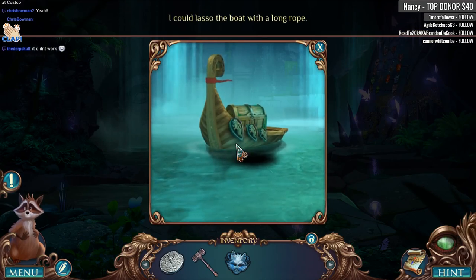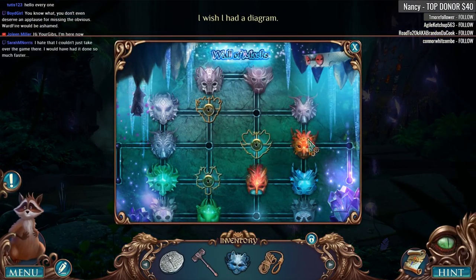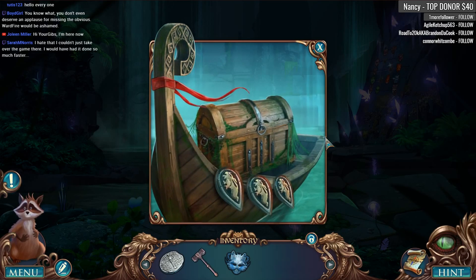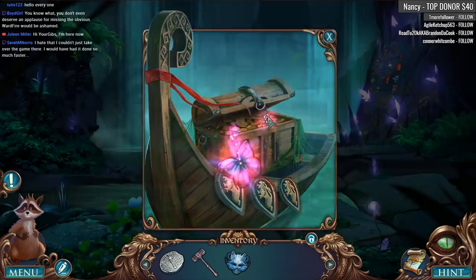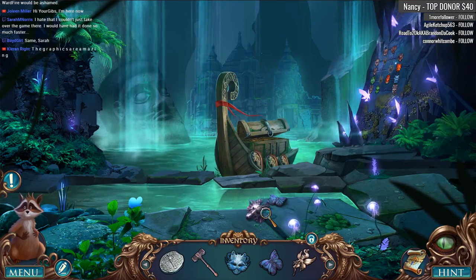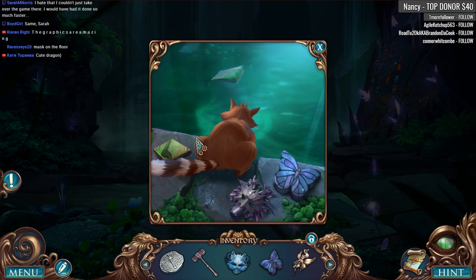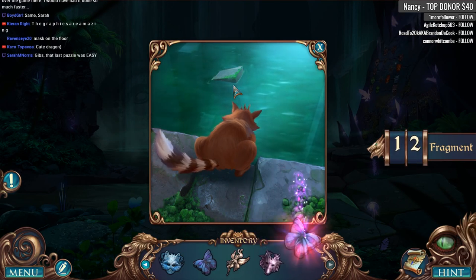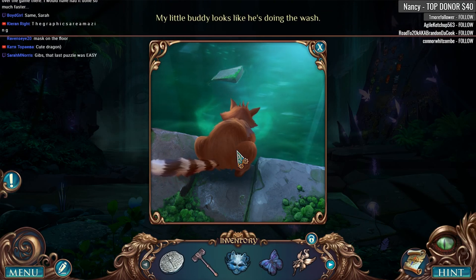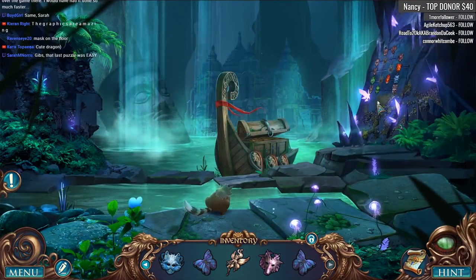I could lasso that boat with a long rope. I wish I had a diagram. One thing I will say about elephant games is they are gorgeous — absolutely. But their puzzles could be a bit on the tricky side. Jolene, hi, welcome — happy to see you. Got myself a butterfly and whatever that is — it's a fairy shape. I didn't even have to pick him; he did it all by himself. Rocket, what you doing, buddy? He's like washing his hands or something — my little buddy looks like he's doing the wash. Guess we'll leave him there.